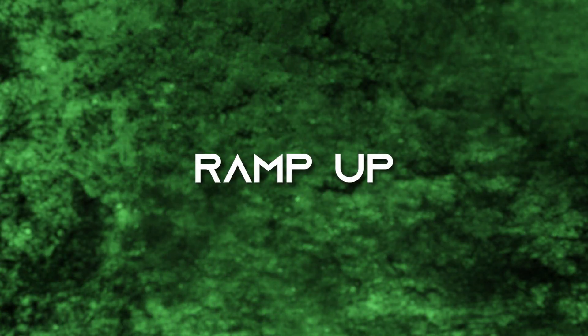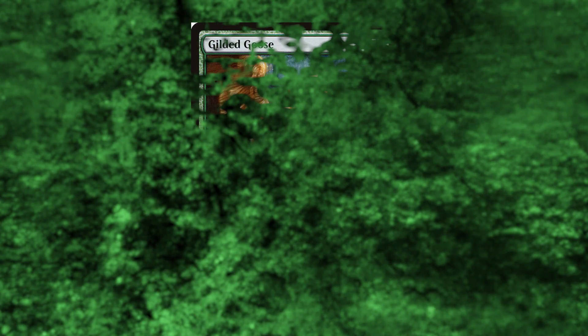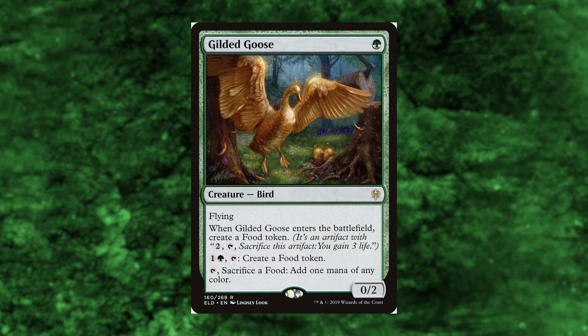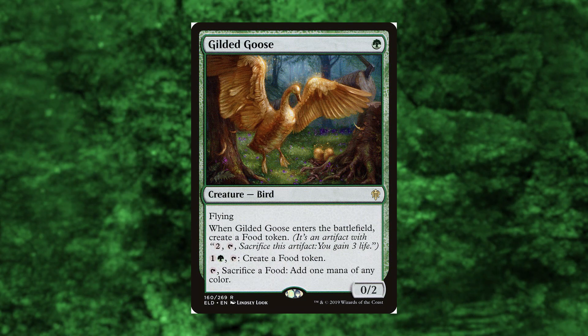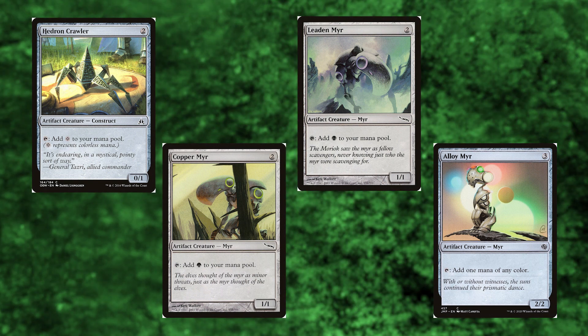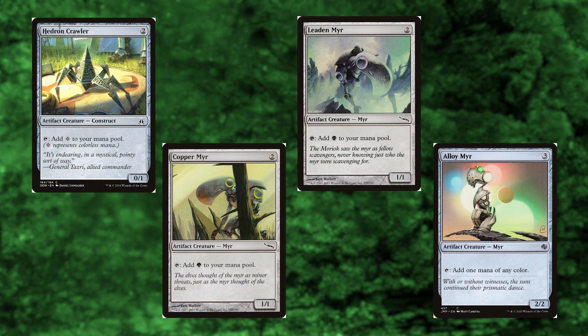On to ramp. This will now make a bit more sense seeing the win cons of the deck up front like that. Gilded Goose — of course this is here. It's a bird that makes food when it enters, food when it wants to, and it sacrifices food for any color of mana. And it's a gold freaking goose — what's not to love? Hedron Crawler, Copper Mirror, Leaden Mirror, and Alloy Mirror are just mana dorks and they're artifacts, which pair with our big boy win cons from before.